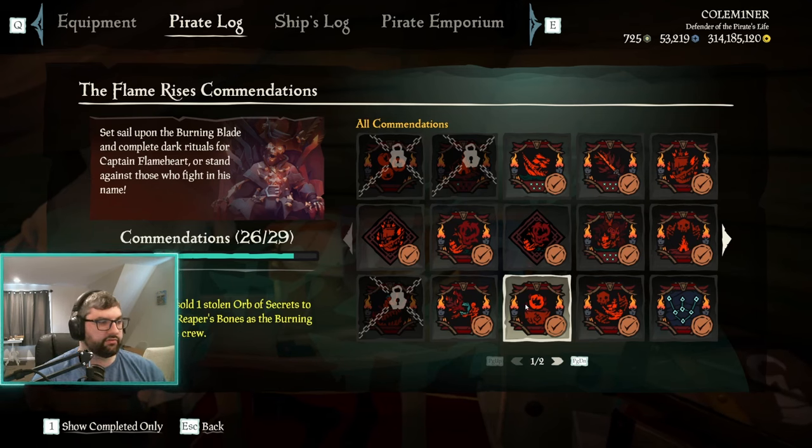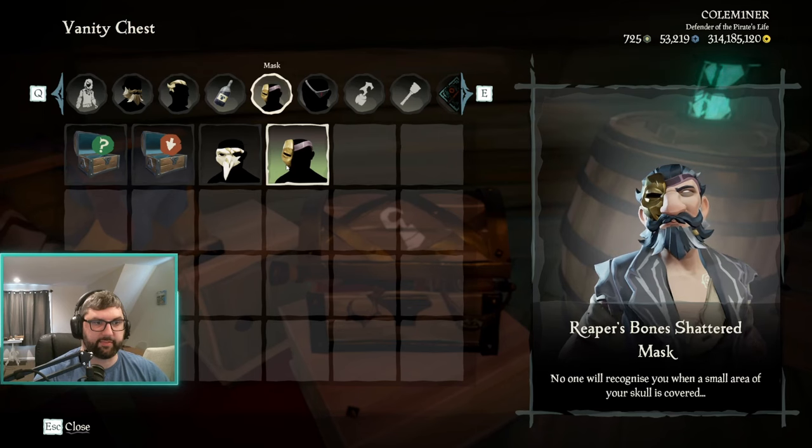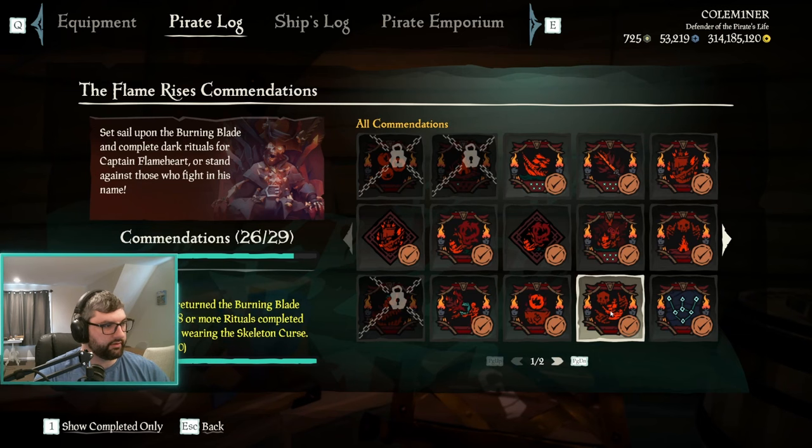Ritual Recovery requires stealing an orb of secrets while you're on the burning blade. What I'd recommend: do your rituals as you go around the map doing skeleton camps, get grade 5 Reaper, then watch for emissaries at skeleton camps — they might be collecting orbs. Steal one and sell it to Reapers. You only need one, but it's a specific scenario — it doesn't count if you're not on the burning blade. This gets you a mask for selling a stolen orb.